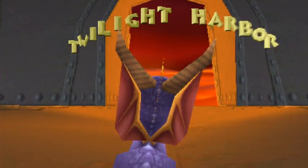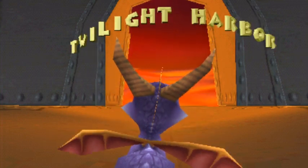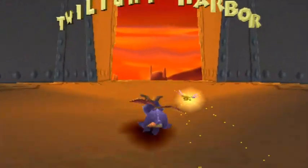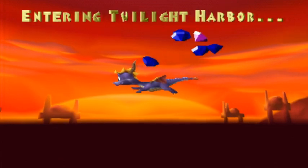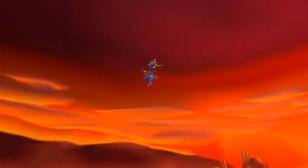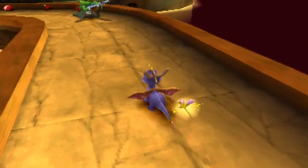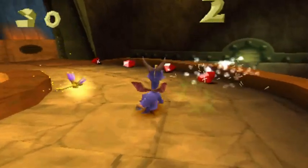Hey everyone, welcome back to Spyro the Dragon. We're going to get started with the second level of Nasty's World, which is Twilight Harbor. This is another one I don't actually remember that well. I don't know if you like it particularly much because you didn't like those enemies — the guys with the guns.